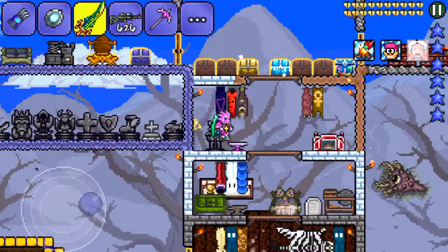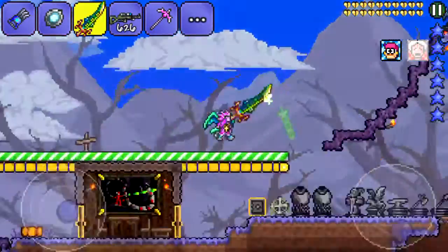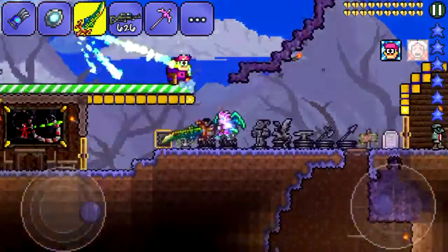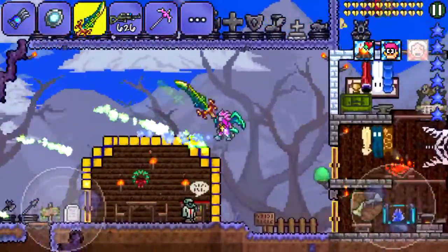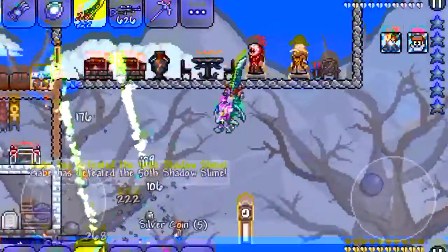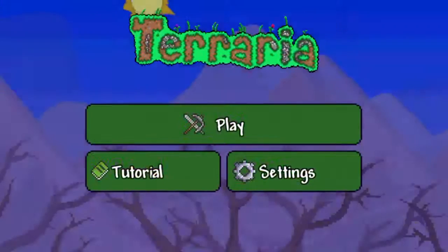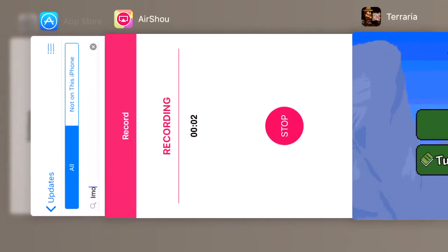Alright, now that's good. This video is to show you what the old lady walking stick looks like and how good I've gotten. I'll see you guys in the next Terraria video. This is a really fun game, you guys should get it - it's only like $4.99 on the app store. I hope you guys enjoyed this video and I'll see you in the next one. Bye!